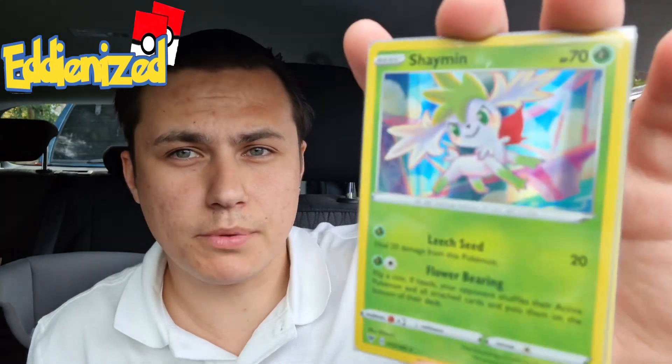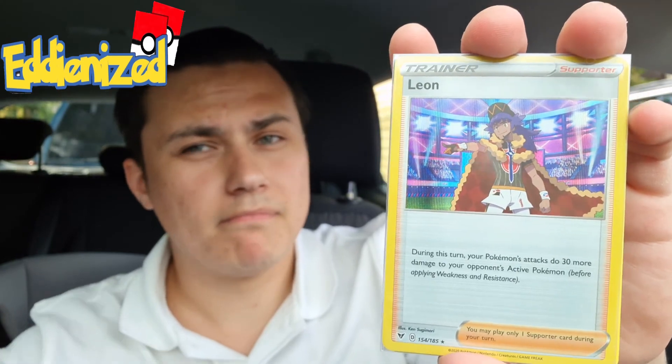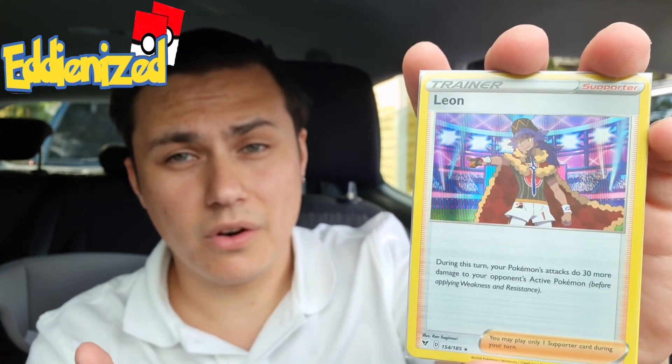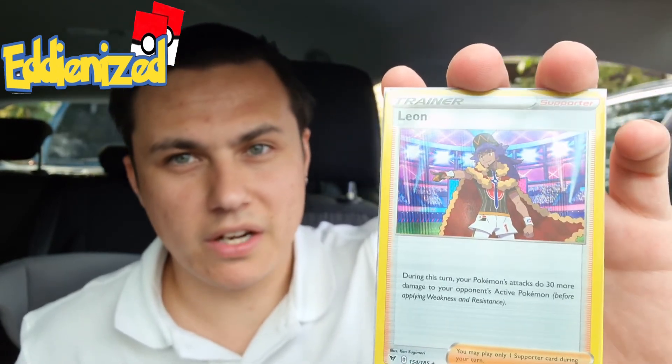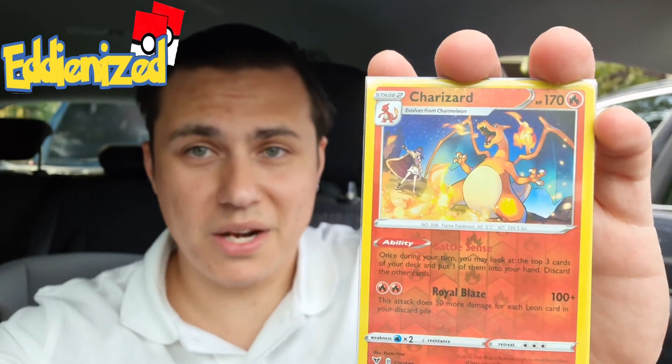The pulls for today: first of all the Shaymin holographic — least favorite to pull because we've already gotten it before. After that the Dragapult — again, we've pulled this one before. Same with the Steelix — pulled it a second time in the same box, which is a bummer. Then we got a Leon holographic card which is very cool — it's a trainer card and a rare one. They're not guaranteed in every set, so I like this one very much.